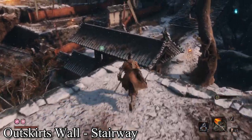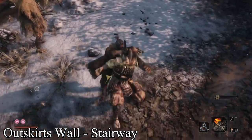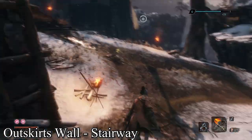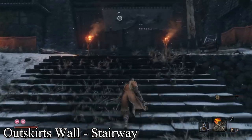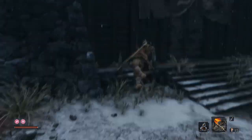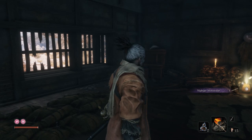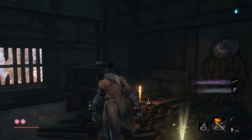Next one is in the Ashina Outskirts again — this is in the outskirts wall stairway. This is where you fight the chained ogre. It's in the building right past the chained ogre. I've already killed him at this point. Grapple up there, take a left, and it's right here. Alright, that's two down.